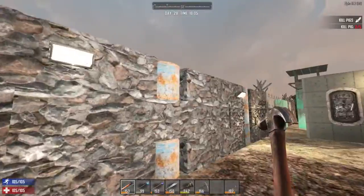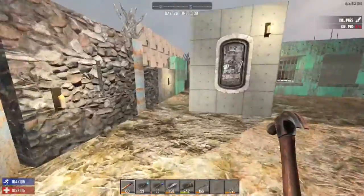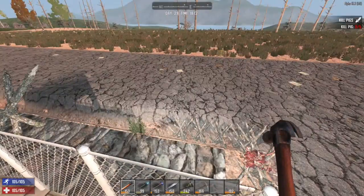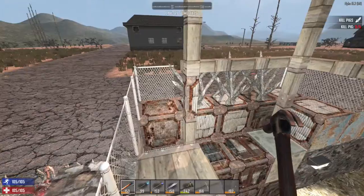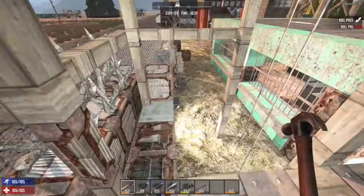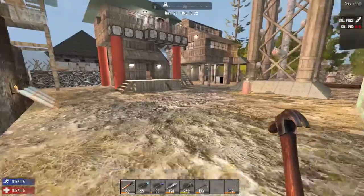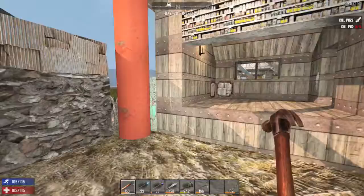Probably the most important thing for me right now is we've improved the walls all around the compound. The compound is bristling with sharp stakes now, so I'm not really as worried about this horde night as the other ones leading up to this, because the compound is in much better shape.